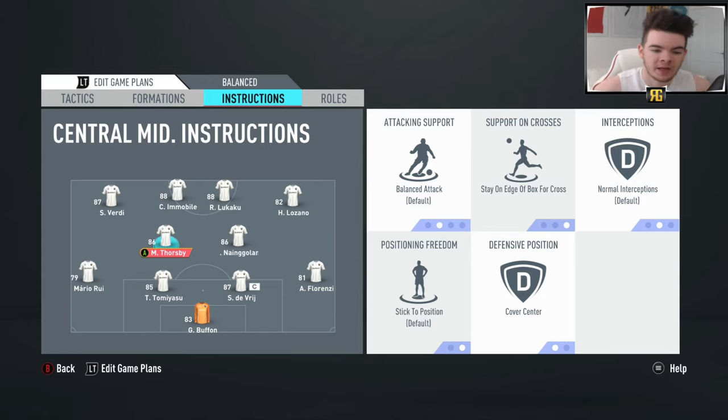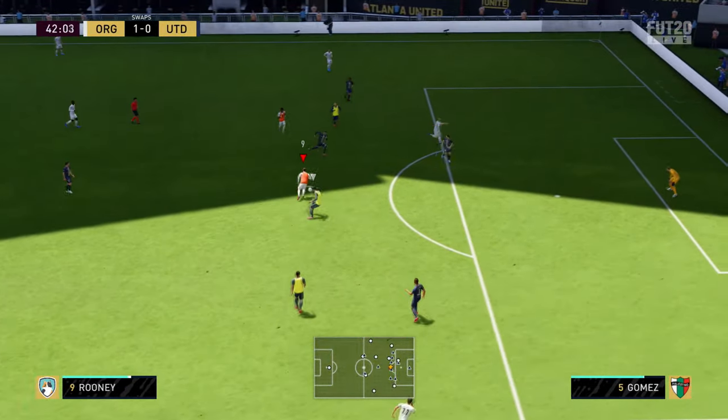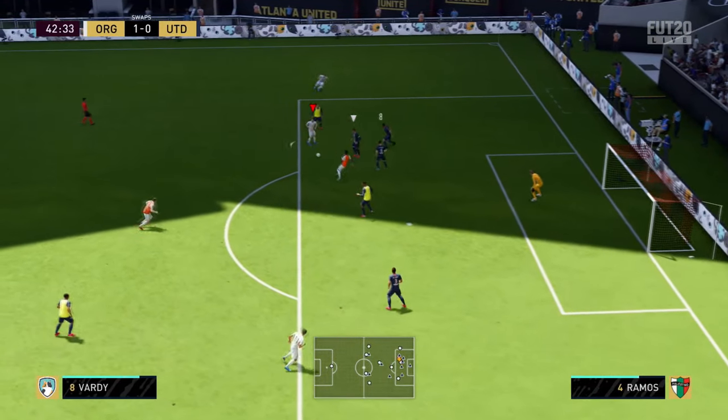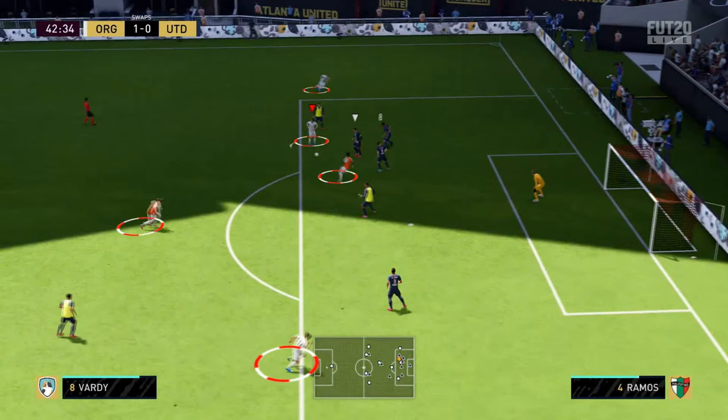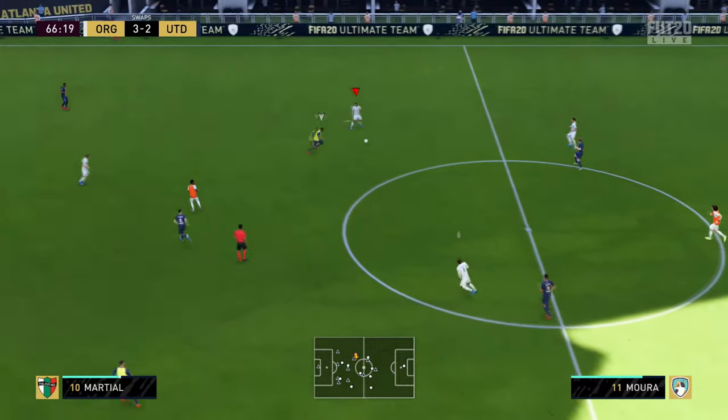Another real key to this formation is obviously the fact that you've got so many bodies forwards in attack. These are the instructions I have for the midfielders — in this occasion Tornsby and Nangalan. We've got them on stay on edge of the box and cover centre; everything else is the same. I want them on balance — you could have them on stay back while attacking, but this formation is meant to attack and have fun, so I've gone for the balanced option. You're just going to have so many bodies committed forward into so many attacks. Rooney tries to pass into Fred — it doesn't quite come off — but you can see five players highlighted at the top end of the pitch. We end up picking out Rooney who slots a great low drill finish into the corner. You just have so many bodies forward.